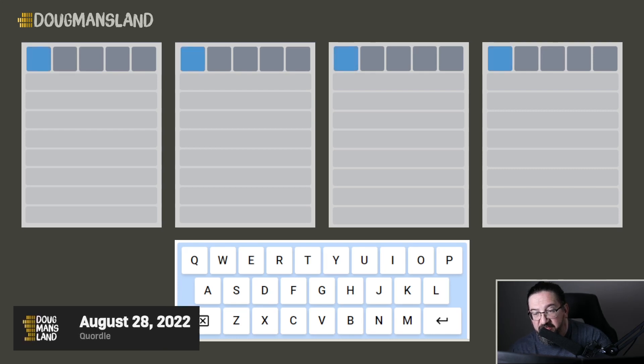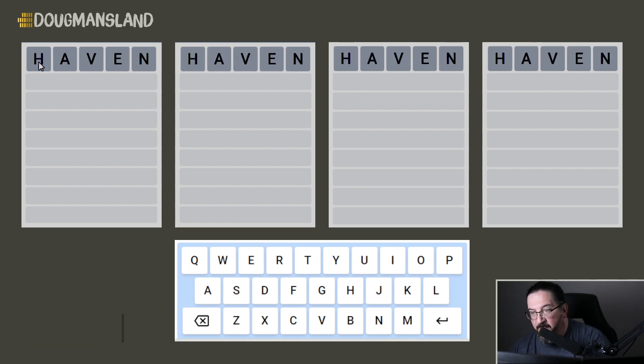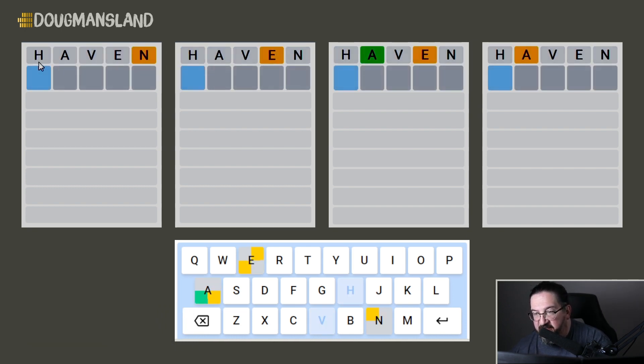Hello everyone, it's Sunday August 28, 2022. I am Doug, and it's time once again to play Quartal. Taking 'haven' from yesterday's solve — haven gets me at least something on every puzzle, so we like that.